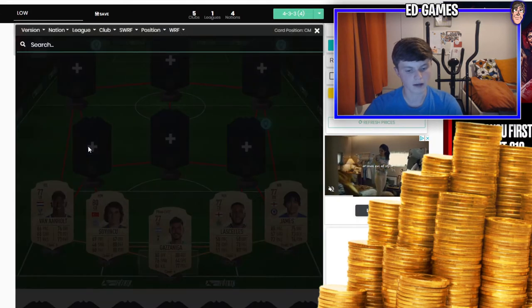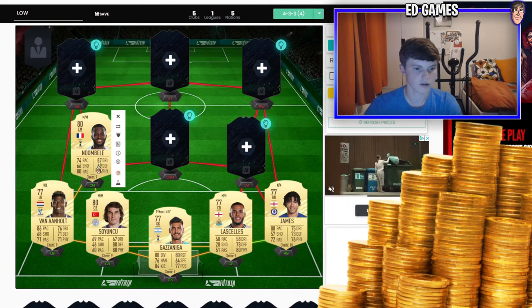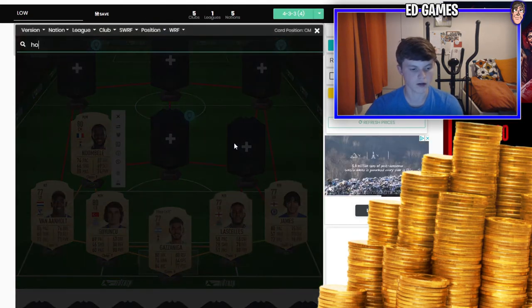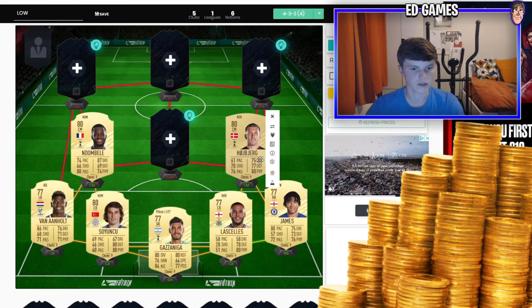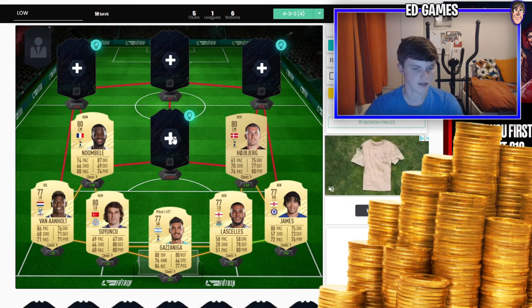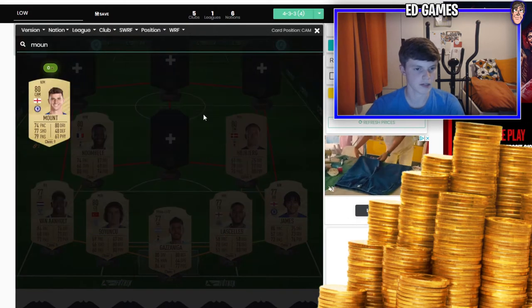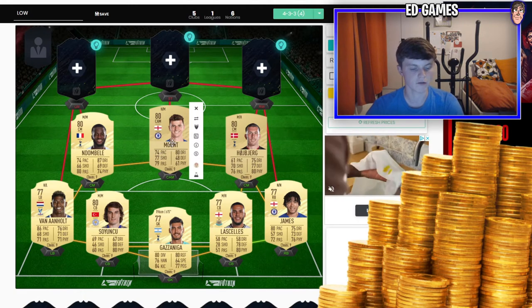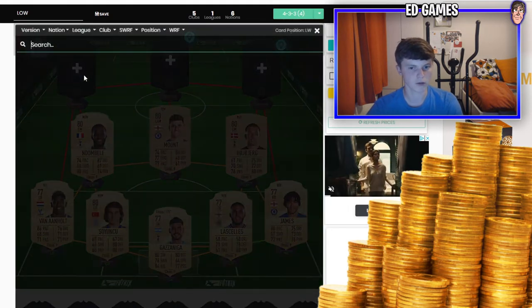As seen from the thumbnail, Ndombele looks like a really nice card this year in center mid. Another one from Tottenham — Hojbjerg — has really nice defensive and physical stats, so should be pretty good. Then a Chelsea player up into CAM: Mason Mount. I think he'll have an all-round card and play really well. Pretty sure he'll have a decent weak foot, not sure about skill moves though.